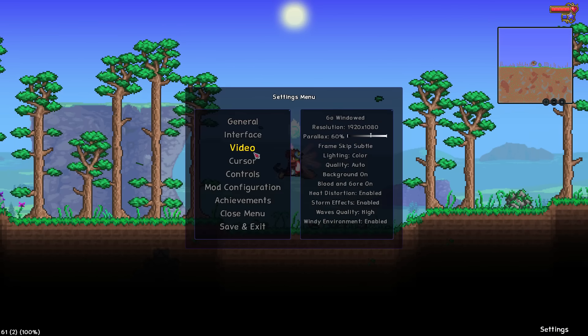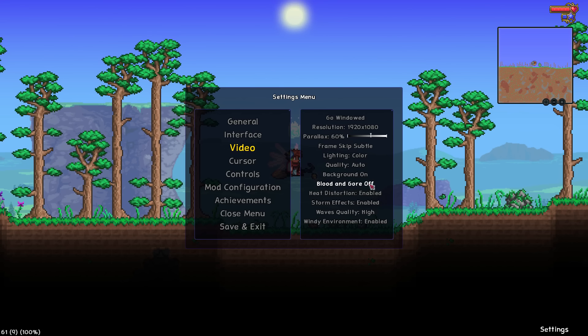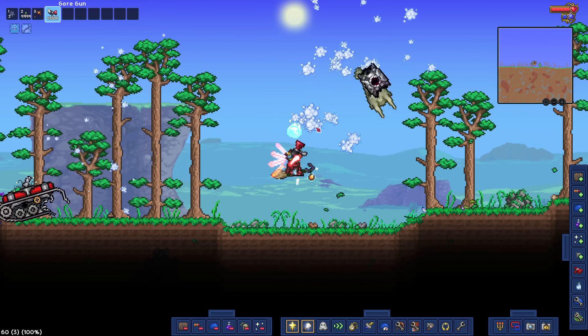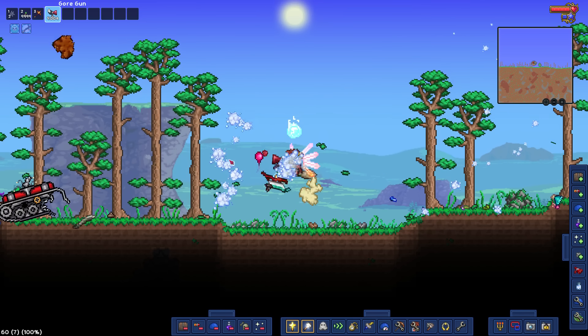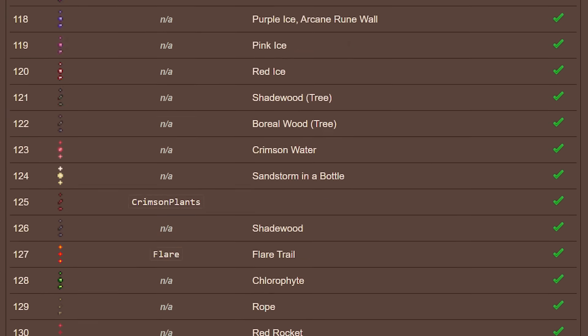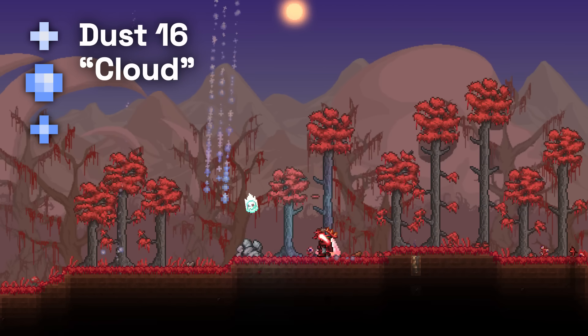Before we end, we should also cover the blood and gore toggle setting. Internally called "child safety," whenever this setting is toggled off, any dust or gores not marked as safe will be replaced with clouds. All three blood dust particles are not marked as safe — in fact, they are the only dust particles not marked as safe. So with blood and gore toggled off, they are replaced with dust particle 16, or clouds.